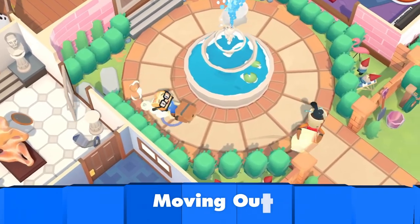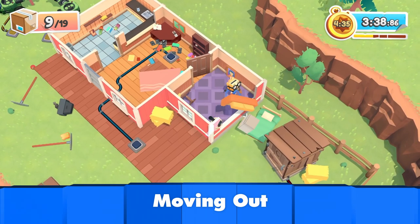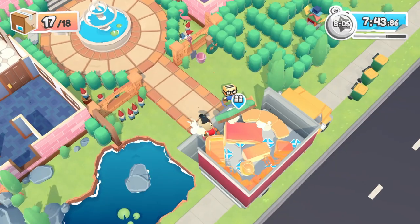Plus, we lift with our knees and get packing in the couch co-op couch-moving chaos of Moving Out. They say lift with your knees, but you've got to lift with your hands, right? Your knees can't pick up things unless they have thumbs. I've been in this room for far too long. Let's just start the show.